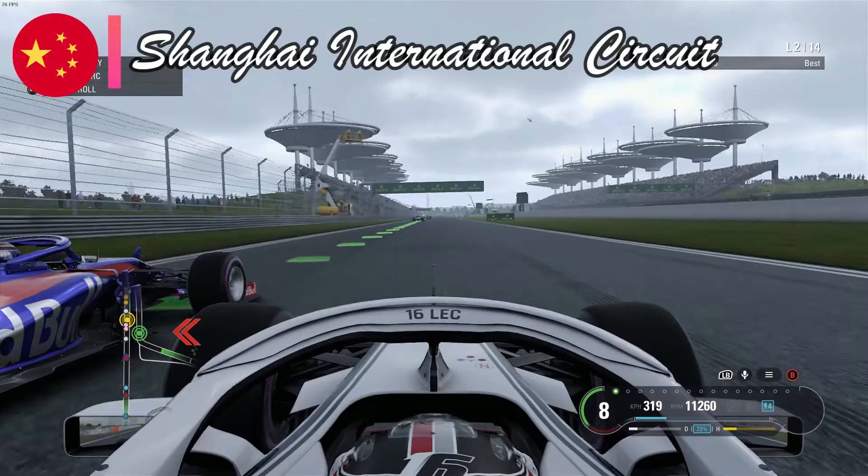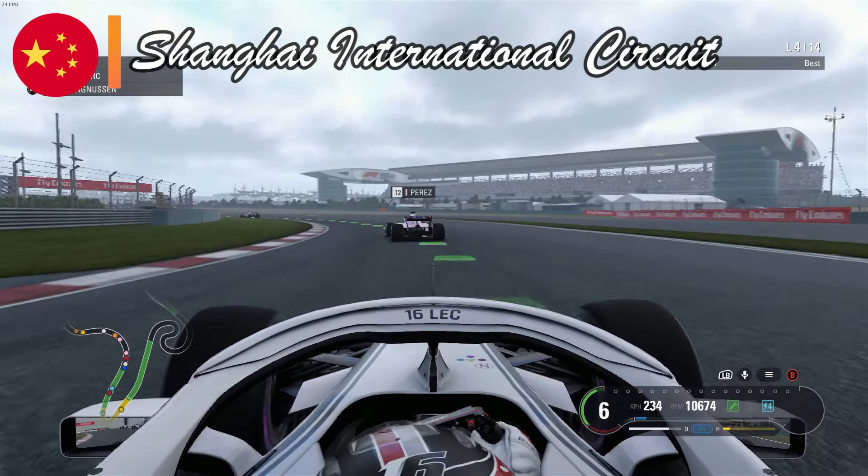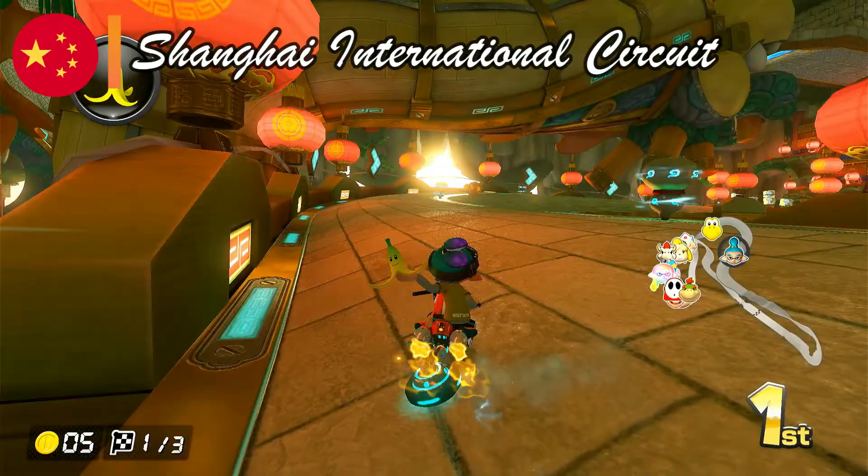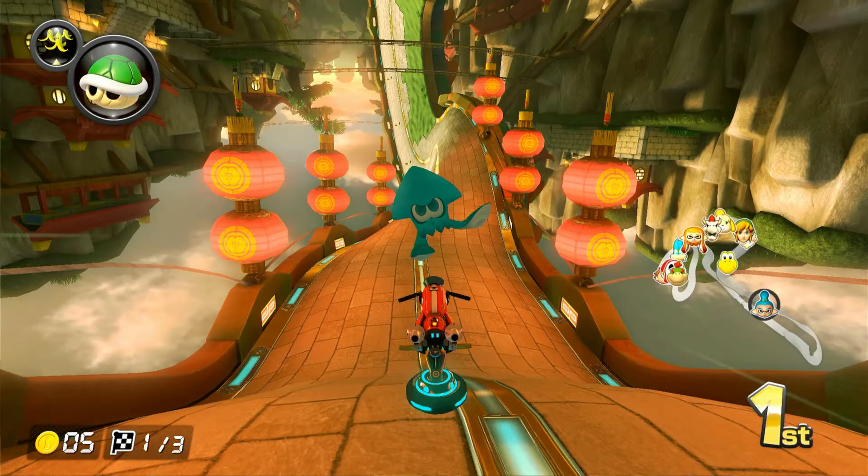We start our journey from the Far East, from the Shanghai International Circuit, which has hosted and will host many grand prix. The track is known for its twisted turns but also high speed sections. Since the track is based in China, what better counterpart in the Mario Kart franchise than Dragon Driftway — not only do the aesthetics recall old Chinese culture and folklore, but both tracks are rich with hard turning curves followed by high speed sections.